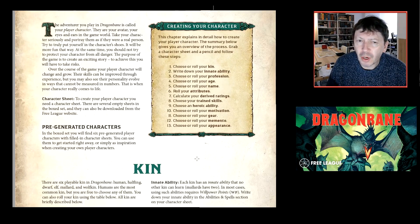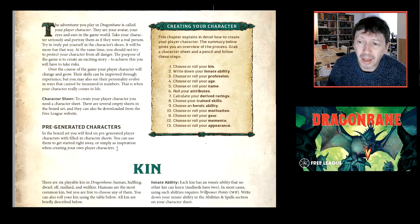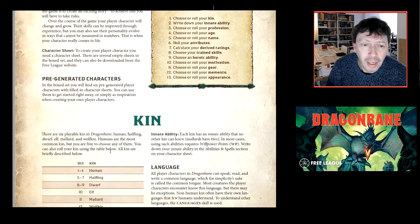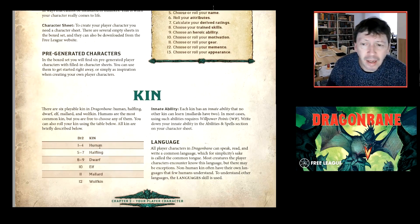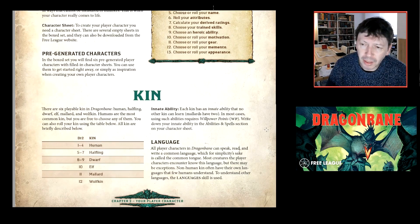Character creation is very quick and simple. You can choose or roll everything — randomly determine your character straight through, or pick bits, or do a combination. For kin, you've got classics: human, halfling, dwarf, elf, mallard — yes, there are ducks, a RuneQuest/BRP-derived concept — and wolfkin.